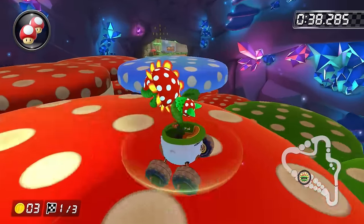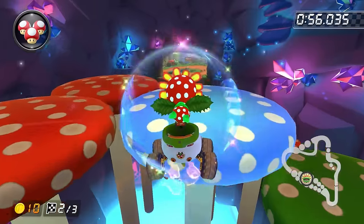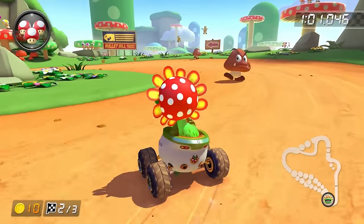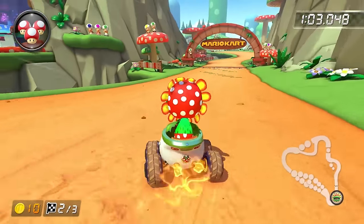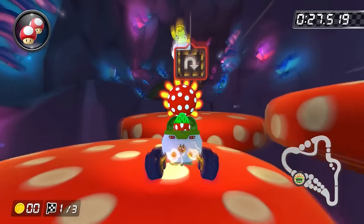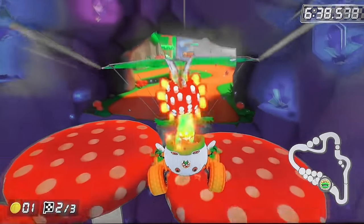Mushroom Gorge has a coin circle of thirteen in a large cave section near the end of the race. After going through the cave three times, you can get a decent amount of them, but there are still some left over. This means that the course seems impossible — but as it turns out, it is actually possible to make it all the way backwards through the mushroom cave, allowing every coin on the track to be collected.